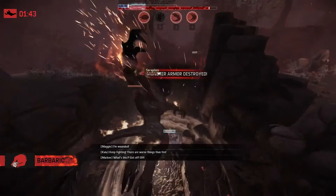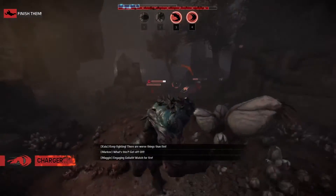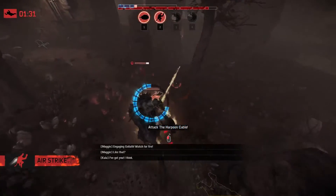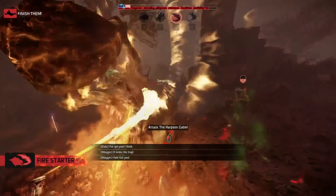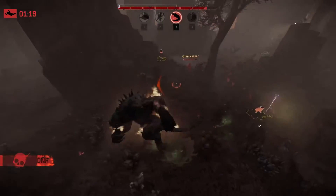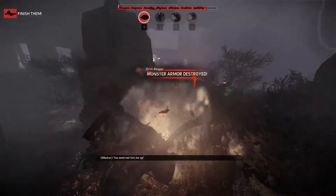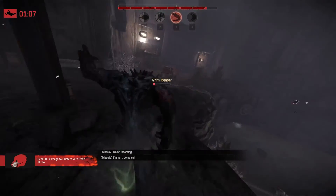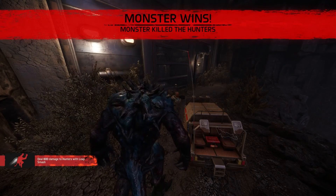I think I might actually just try to go for the win here though. I don't think they have the damage output, especially if I can kill off Markov, to really deal any damage to me. Like I'm only half armor, even though I've taken a little bit of health damage from the armor reducer. I think it's just this person left — trying to go through her teleporter, not going to let her. This should be game. I missed. There we go. Thank you guys for watching, hope you enjoyed it, and I will see you next time.